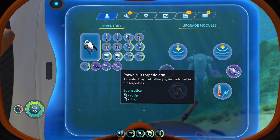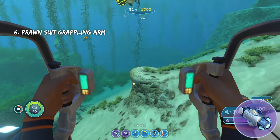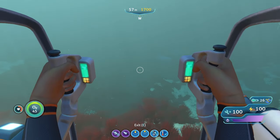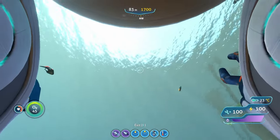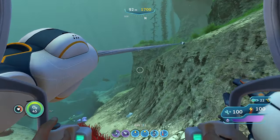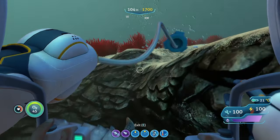The next upgrade is my favorite — the Prawn Suit Grappling Arm. The Grappling Arm essentially turns you into the Subnautica Spider-Man, because it lets you shoot a grappling hook that zips you around the map. It's also extremely useful in caves, since the Prawn Suit can't float like the Cyclops and the Sea Moth can. The grapple arm compensates for that, giving you better maneuverability so you can grapple onto walls to get out of caves.